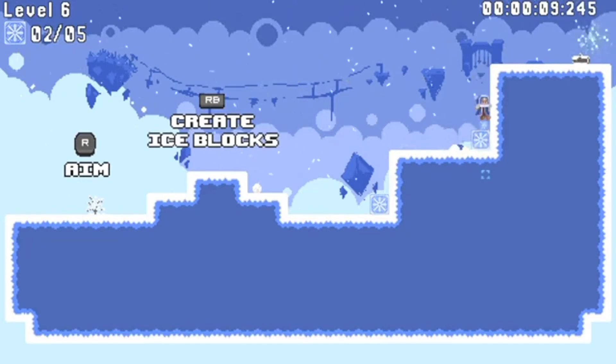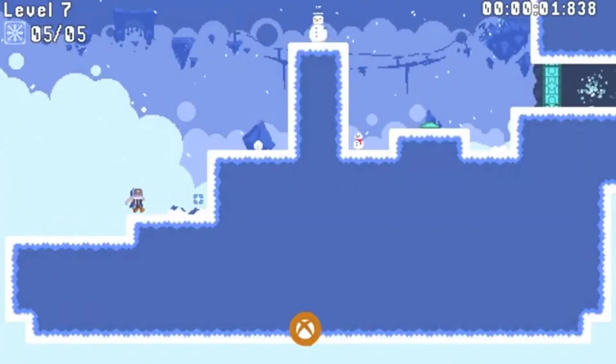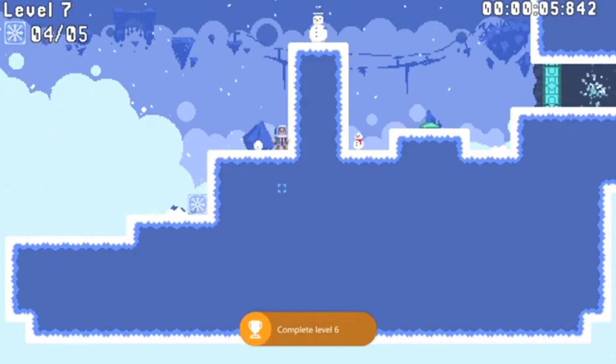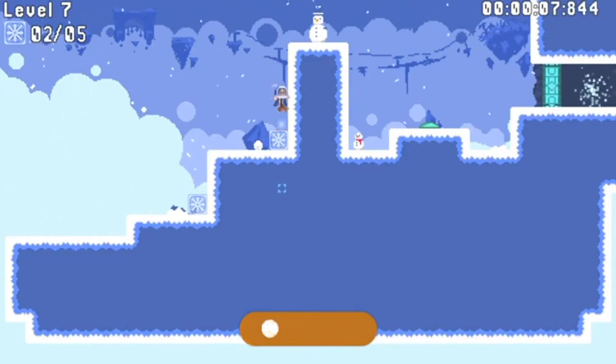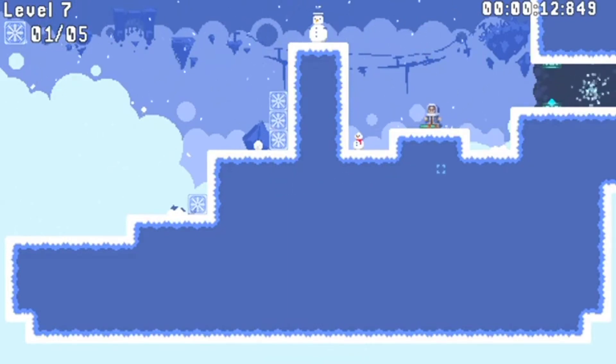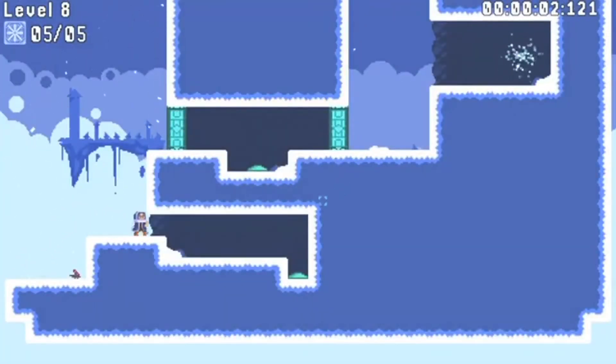You only have five blocks at the start of a level and when they're gone you're not getting them back, so you have to be strategic about where you place them. As you progress through the game you gain the ability to freeze blocks with the press of L1, meaning you can freeze blocks in mid-air, leading to some fun platforming shenanigans. You also get the ability to refill your blocks by walking into a refill station, so in further levels when your blocks are gone, you are getting them back.